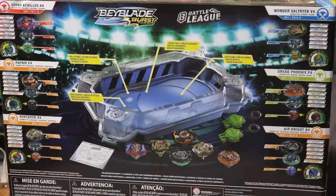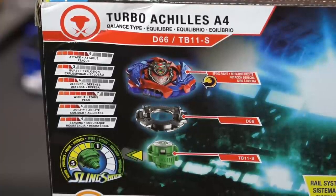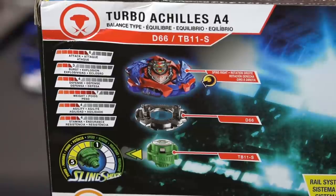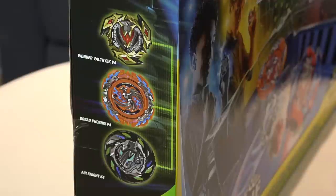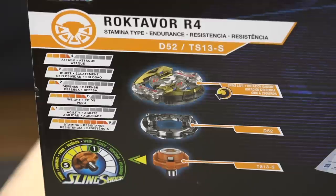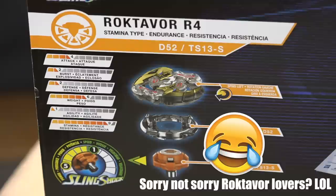On the other side here, it looks like we have Turbo Achilles A4. Turbo Achilles in this red color, red and blue. The other one from Hasbro we unboxed is red and silver. So none of these colors are like the anime colors, but I guess it's a special edition, only available in this Championship Clash set. Then we got Fafnir F4 — the Fafnir with no rubber, the infamous Fafnir. And then we have Roktavor R4, the most useless bay in this set. I think it has a metal tip at least. I was just kidding guys. Am I actually kidding?